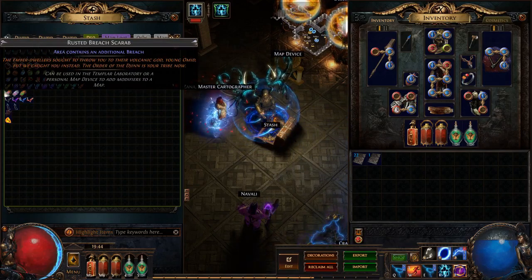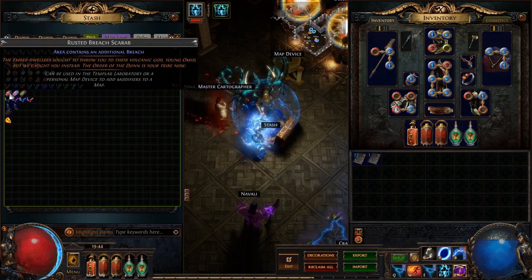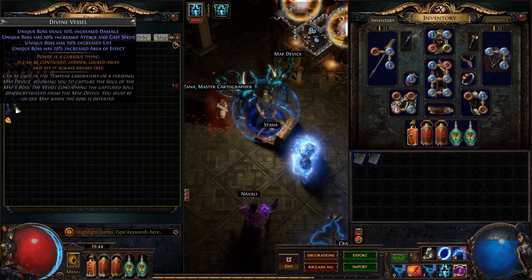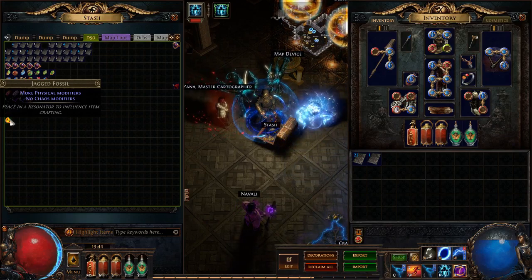A couple of Scarabs, all from Legion — I'm pretty sure I didn't get any of them from the Betrayal. Some Splinters, not too bad. A couple of Divine Vessels, which now only take up one slot — Happy Days. And I got these from Legion mobs as well, so Happy Days for that.